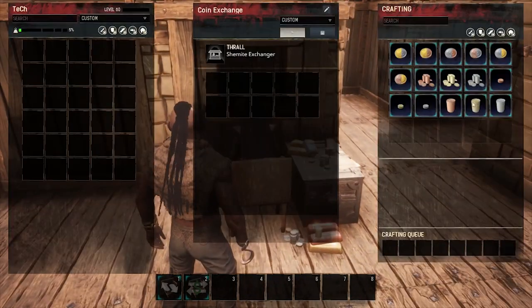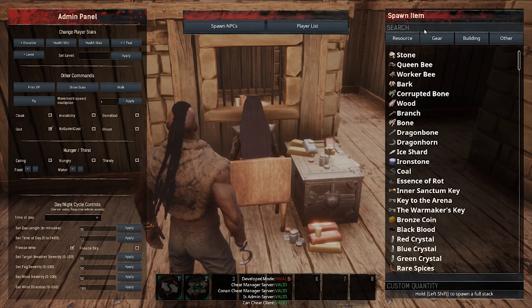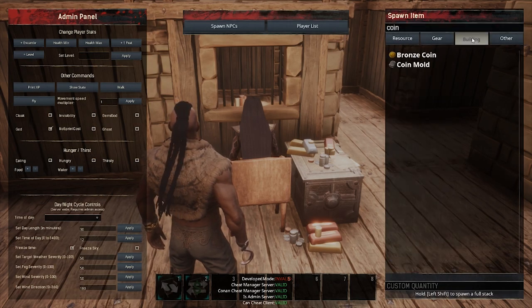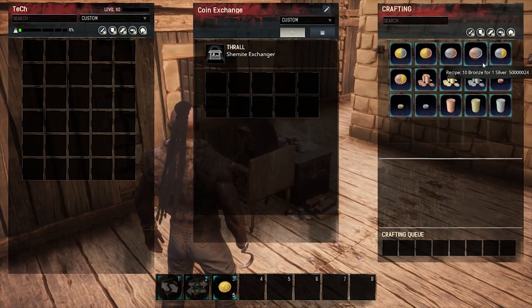If we check again — booyah, all the recipes are there! How's our coin exchange? Beautiful. Let's test this thing out. I'll go ahead and spawn some coins. Let's try five gold coins — excuse me miss, can I get some change please?